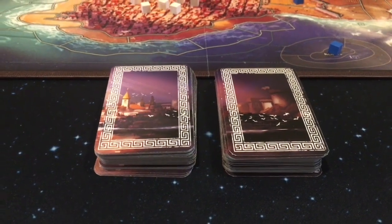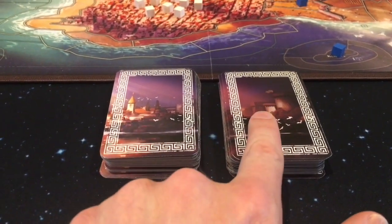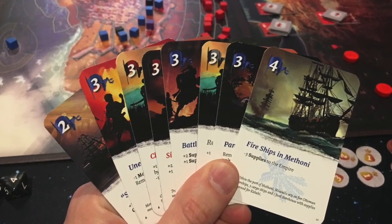Cards will be split into two decks. The A deck will be used during rounds 1 through 3, and the B deck will be used during rounds 4 through 6. Each player will start with 8 cards from the A deck.